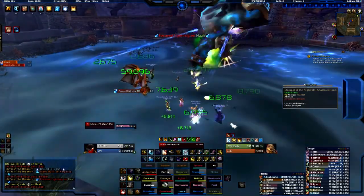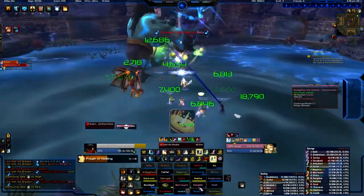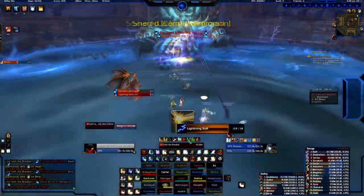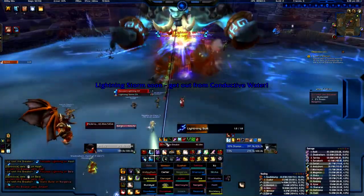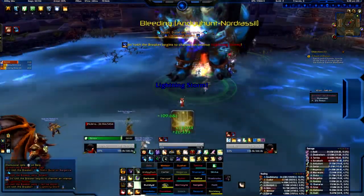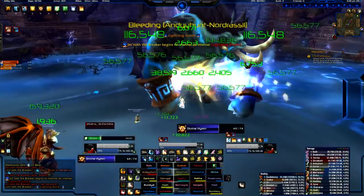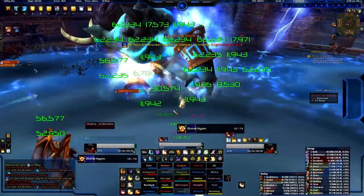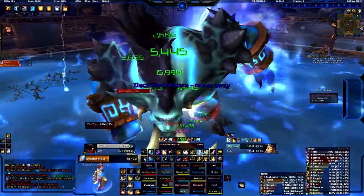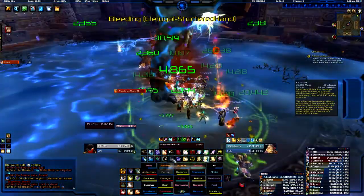That guy took a lot of damage so I'm going to Flash Heal him and then Prayer of Mending followed by Prayer of Healing. Lightning Storm - I'm going to sit inside the pool and use Divine Hymn because it will increase my healing done and I won't take too much damage. Then Circle of Healing as soon as that ends. That guy's taking quite a bit of damage so I've got time to cast a Greater Heal on him and Prayer of Mending as well. Circle of Healing.